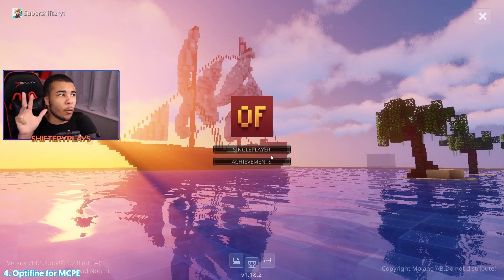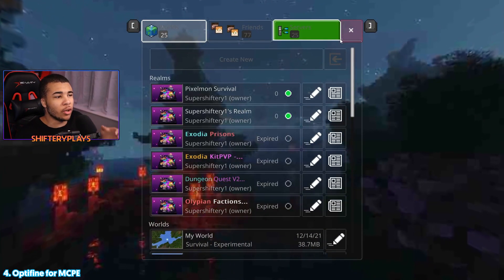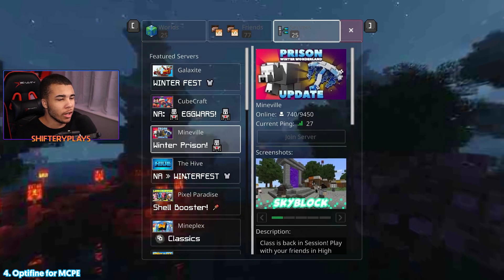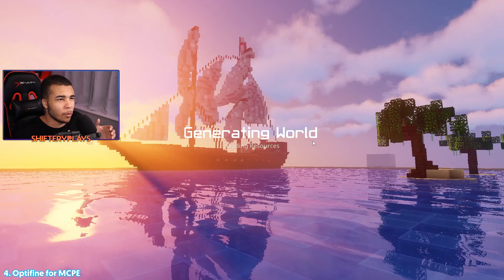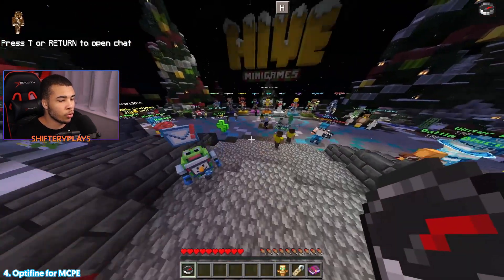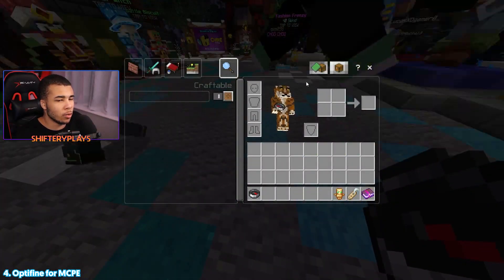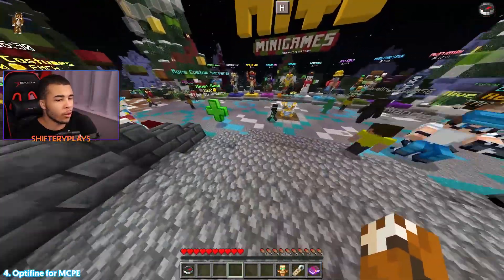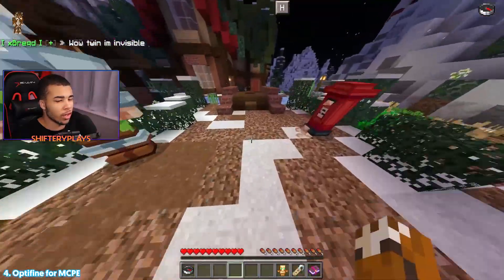Coming in at number 4, we do have Optifine for MCBE. This is actually a brand new client — I don't know how long it's been around. I've been seeing a bunch of different variations of Optifine, but this may actually be one of the best. So jumping on the Hive, let's see the features. You can see that there is a custom background, exactly like Optifine usually is, and that's a pretty cool shaders picture. Now that we're on it, we can see that there are a lot of different features going on. The menu here has changed, and I believe it makes things a little bit more optimized to play. Everything looks a lot clearer.